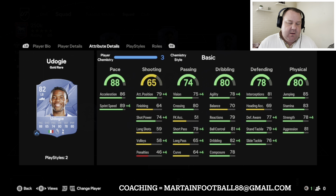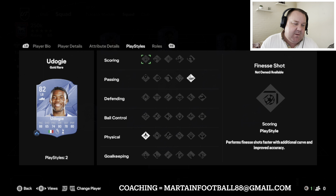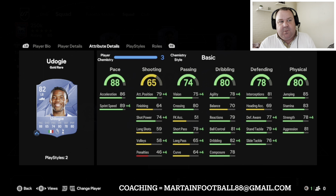At left back we've got Doggy. At left back there's not loads of options — Robertson's another one but he's quite sluggish, so Doggy is the choice at the moment because of the pace. He's six foot one, fast, defending's okay, physicals are okay, dribbling's okay, and he also has the Quick Step play style which will help massively right now. He's about 10-11k.